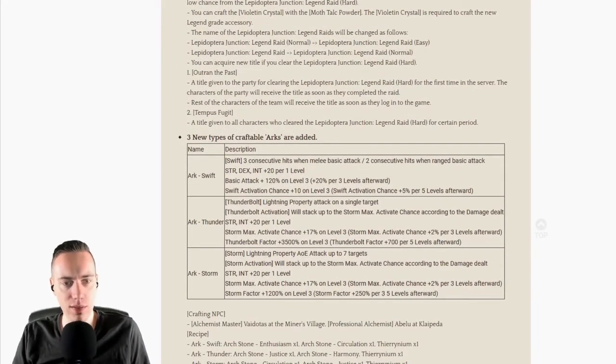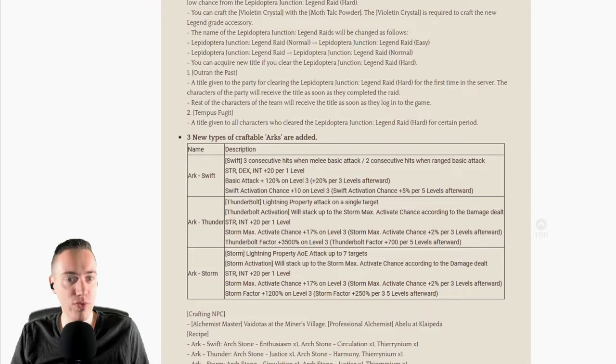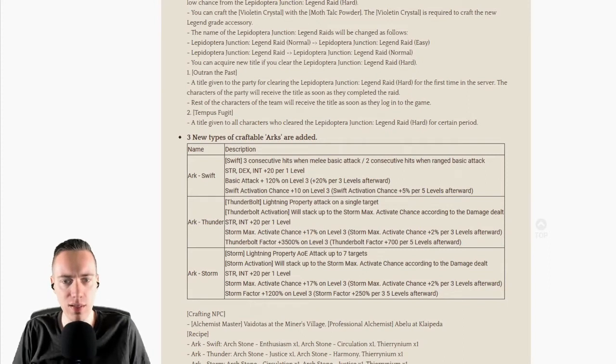I want to discuss the three new types of craftable arcs that are added. We got a Swift one — three consecutive hits when melee basic attacks, or two consecutive hits when doing a ranged basic attack. Strength and intelligence plus 20 per level. Basic attack plus 120% on level 3, plus 20% per 3 levels afterwards. Swift activation chance plus 10 on level 3, and Swift activation chance plus 5% per 5 levels afterwards. These new arcs are very strong and certainly help every DPS build.